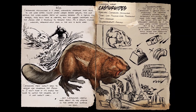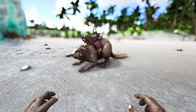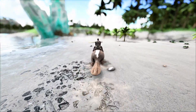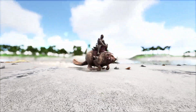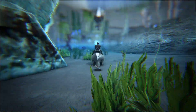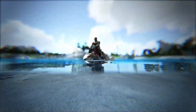Next up we have the Castoroides. You may ask why is this thing higher than the Thyla? The Castoro is a significantly worse creature than the Thyla. But when the Castoro launched, this was one of my favourite Ark tames, and it still is a pretty memorable one for me. The Castoroides is by far the best gatherer of wood in terms of a creature — obviously it doesn't compare to the Chainsaw, but the Chainsaw is unlocked much later, and it is a lot more fun to gather wood on a Castoroides.